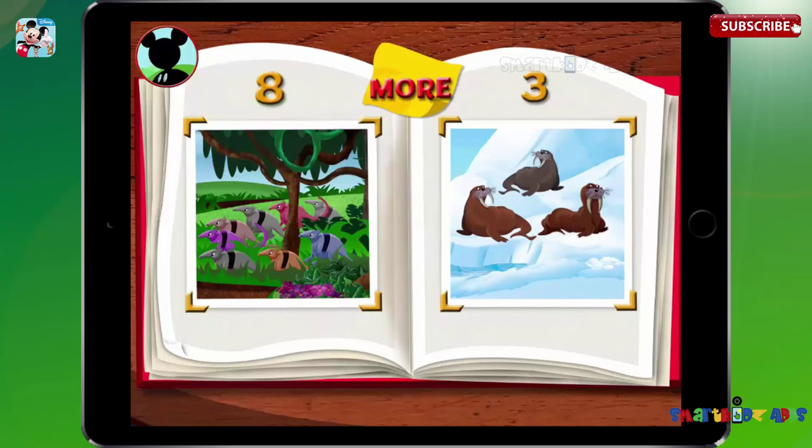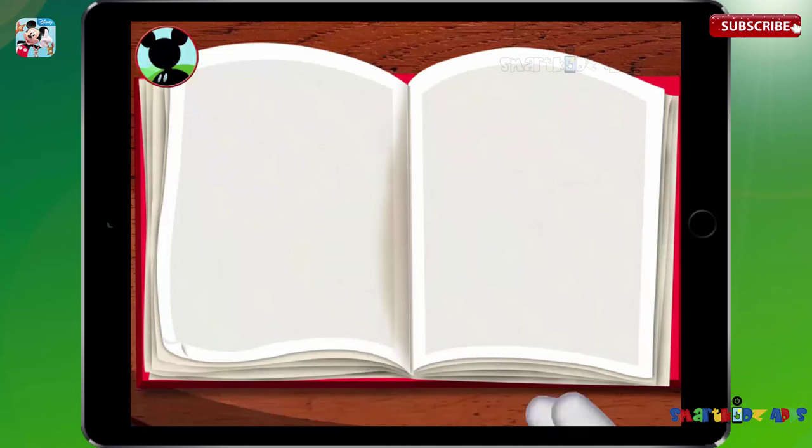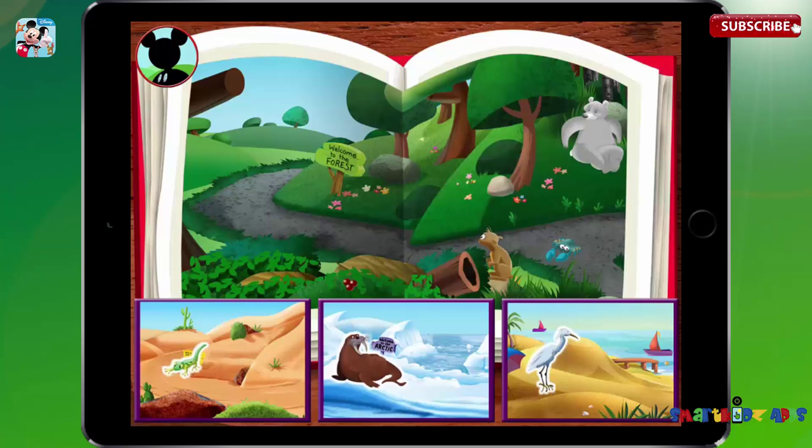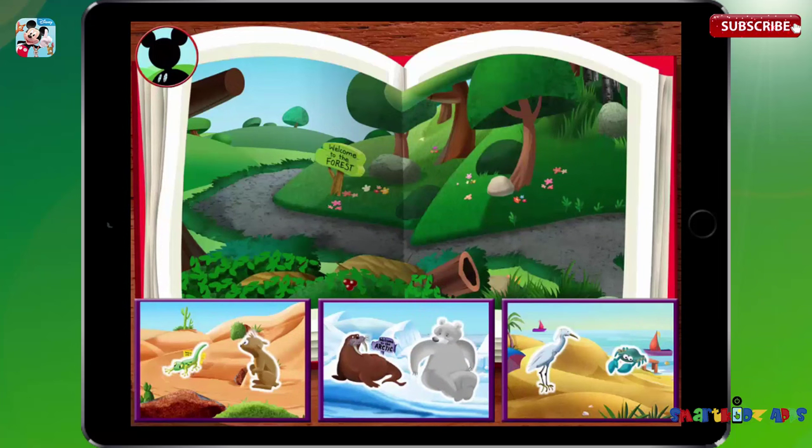We did it! Hot dog! I got pictures of some pretty amazing groups of animals. Yikes! How did this photo get in here? These animals are all in the wrong place. Would you help Mickey match each animal to its correct home? Move each animal to the place where it lives. The walrus lives in the Arctic. Now move another animal to its home. The egret lives at the beach. Now move another animal to its home. The lizard lives in the desert. Now move another animal to its home. The crab lives at the beach. Now move another animal to its home. The prairie dog lives in the desert. Now move another animal to its home. The polar bear lives in the Arctic.